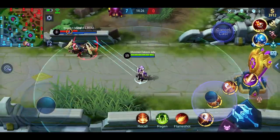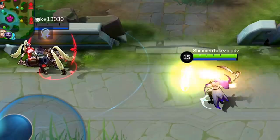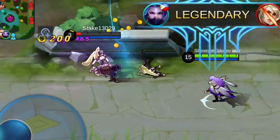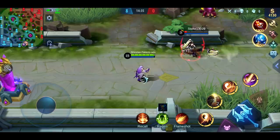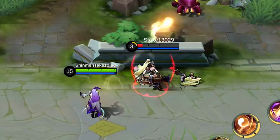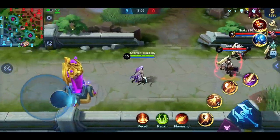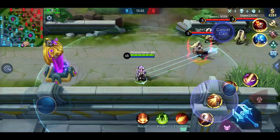Skill one doesn't do any damage at all. Skill two is a projectile attack — it's a skill shot so you can definitely miss. It's very thin but it looks awesome.